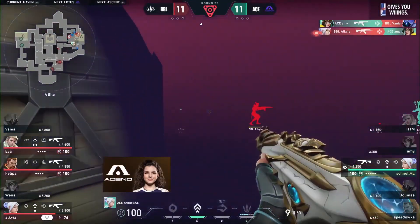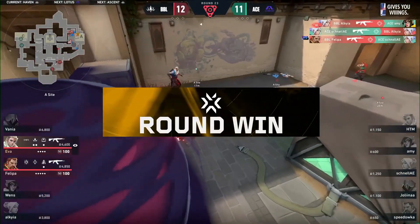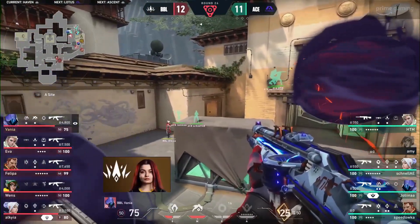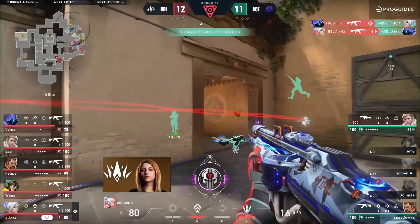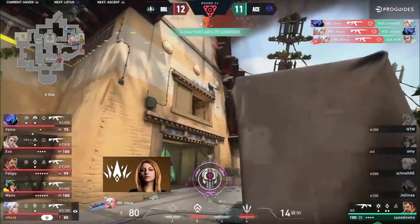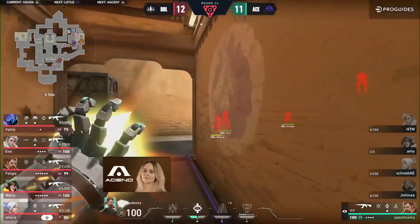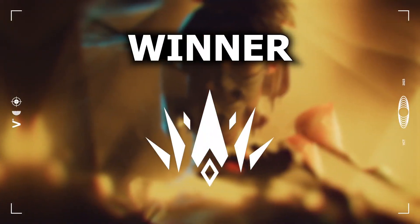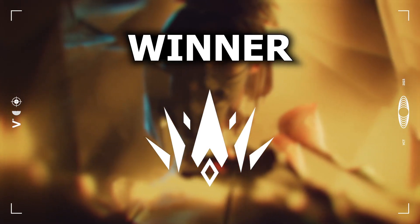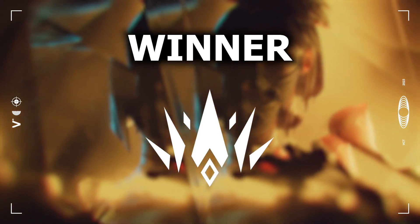Jolina stepping forward draws their eyes, now the short players swing — but they're caught, Alkyo still trained in on that spot, able to react in time. Still watching the same angle, ever diligent. Amy — now they're able to pinch it a little bit. Even though Schnell falls, it's tough, and now this squad is in hot water. One after another through this choke point they'll be shut down. BBL come back from the shadows and take it 1-0, starting the series with a map pick under their belt.